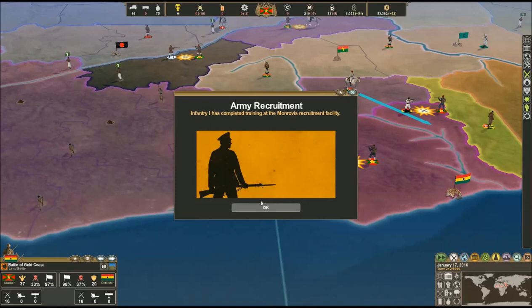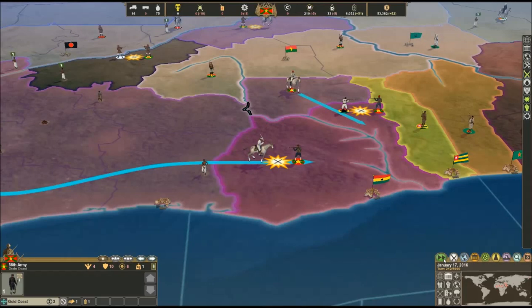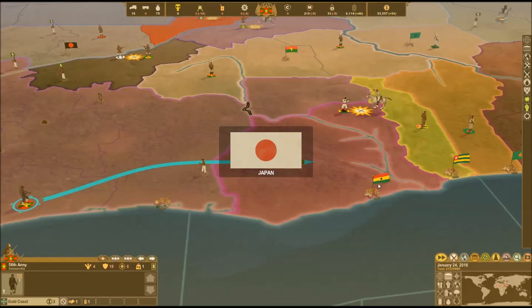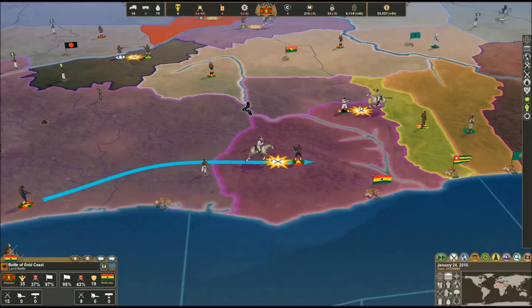There are Sunni population riots in Gambia - this is the second population riot with these troops, and I'm not crazy about it. But I'd rather focus on the war. If we win this we can send our troops out to deal with the Sunni population. We've declared war on Ghana this whole time without finding out what their government type is, so let's take a quick look. There are also pagan population riots in Guinea - a lot of different religious riots. Accra in Ghana is the capital city and they are a dictatorship - dictatorship against dictatorship, I don't feel bad about fighting them at all.